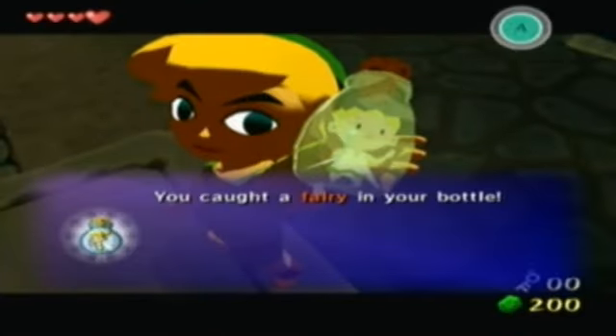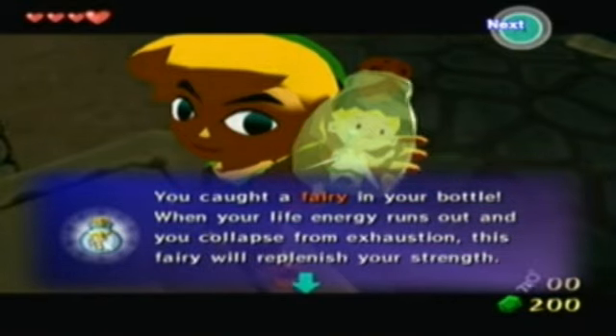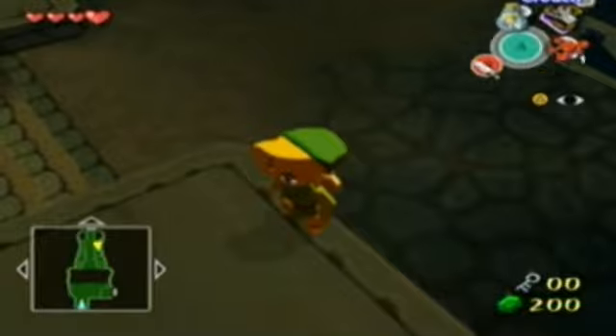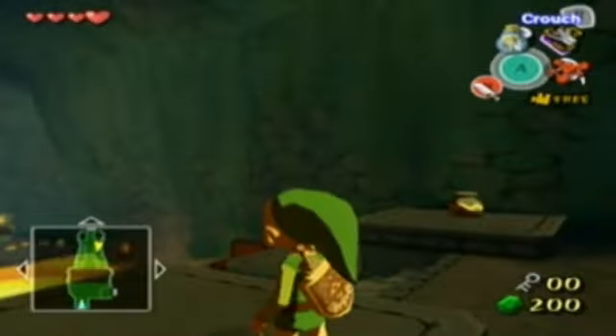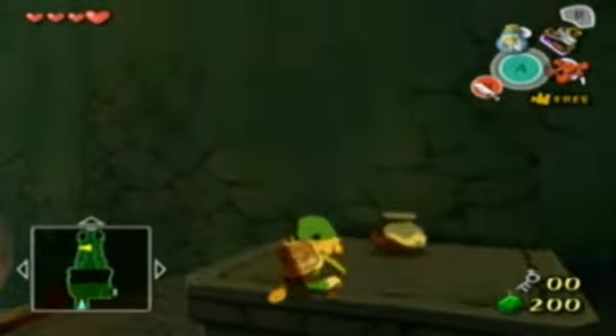Oh my god, yes - a fairy is there! These are fairies - if you capture them in bottles and you die, it'll automatically heal you back to full health. Usually there's like one or two of them at every boss room. Is there one more in here? I don't need it anyway, so I'm good.